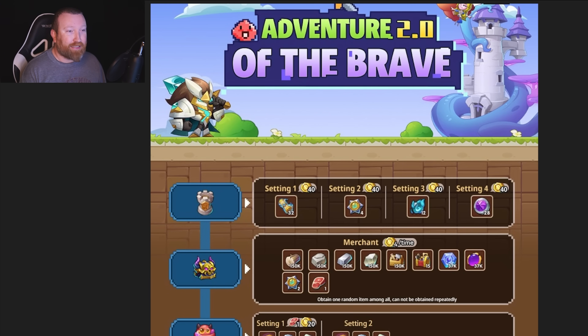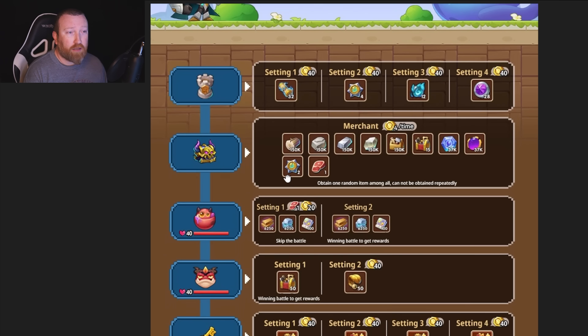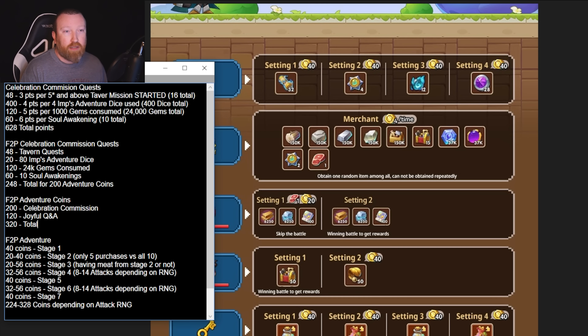Let's talk about Adventure of the Brave — this is the big one. In order to pass some stages you simply have to pay coins, while others have health bars you have to attack. When attacking bosses with health bars, it costs 4 Adventure Coins per attack, and each attack deals a random amount of damage: 3, 4, or 5. That's where the RNG comes in and why you'll see some questionable numbers in the breakdown.